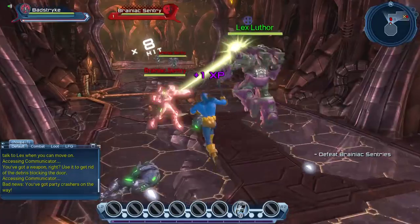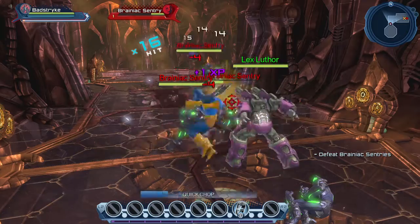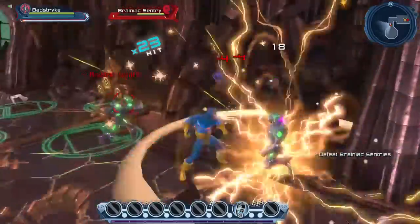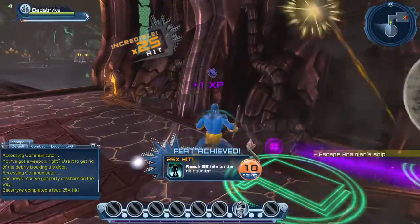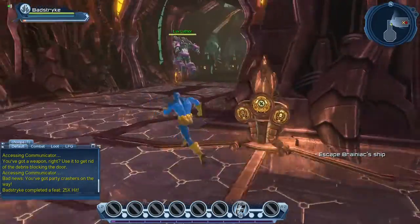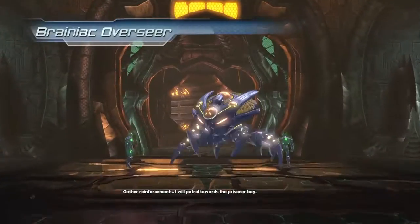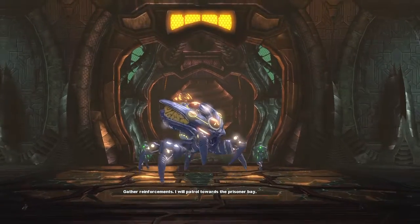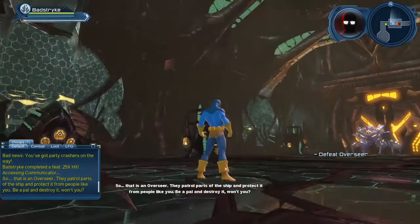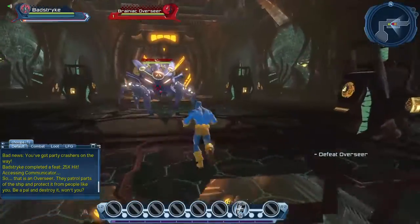At first you have no choice but to use only your weapon, and you don't have much in terms of weapon combos — you really start with the bare minimum. Lex says: 'I'll patrol towards the prisoner bay. That is an overseer — they patrol parts of the ship and protect it. Be a pal and destroy it.' Let's go destroy the overseer with Lex alongside us.